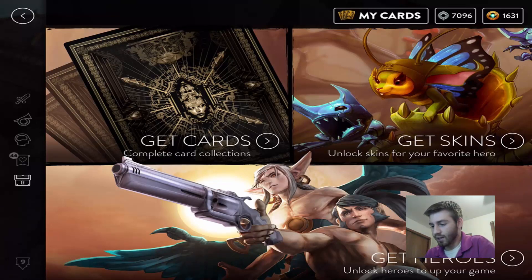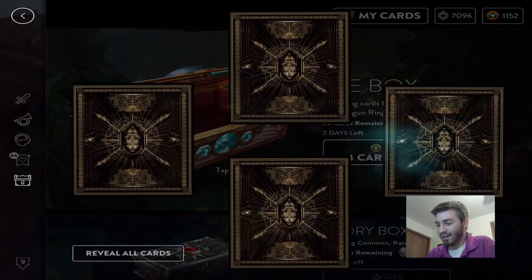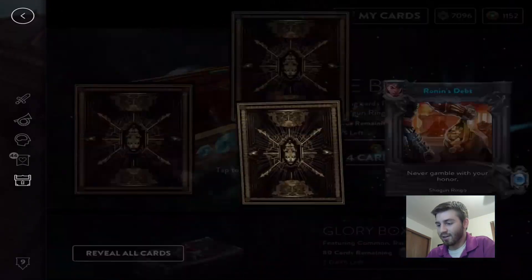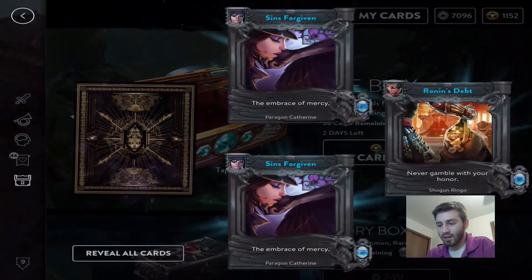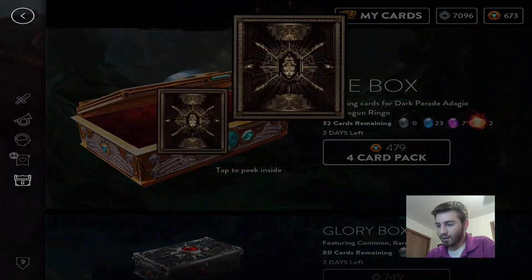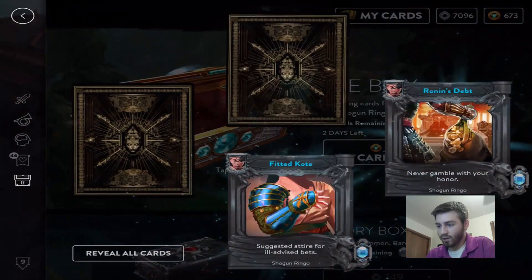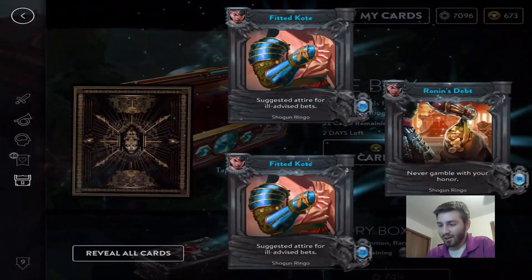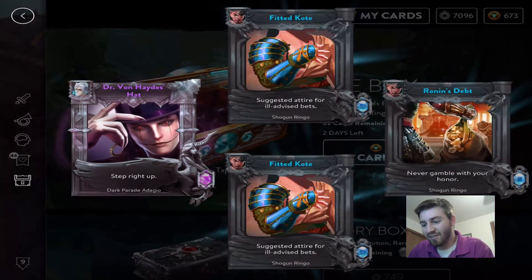We need two more epics. Just getting rares — so many Catherine ones, we don't need those right now since there's not even another tier two to get. Getting Ringo cards — I'm fine with those since I want his skin too. There we go: Dr. Von Hadis hat — we needed that. I keep saying 'Don' instead of 'Dr. Von Hadis hat.' That was the last one we needed. 28 cards remaining.